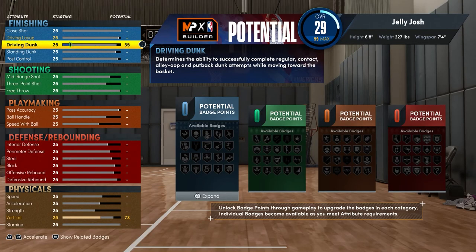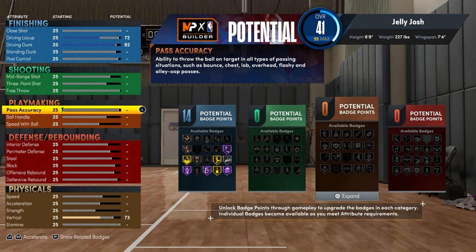For the attributes, I put the driving dunk to 92 — I didn't max it at 93. When you're upgrading your build, my pass accuracy goes really high. Going from 25 to 35 is one overall for 10 attribute points, but it maxes out at 96, and going from 86 to 96 is also 10 attribute points but the overall jumps up by 8 — from 48 to 56. So when upgrading attributes you want to put them high, but if you don't need to max them you shouldn't, because you'll have way more attribute points to put everywhere else.